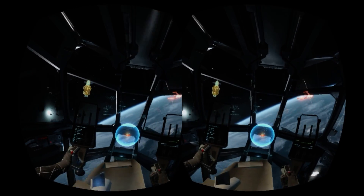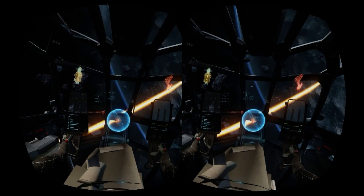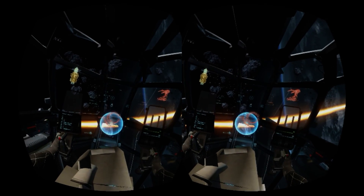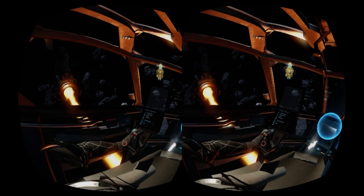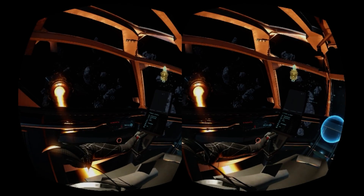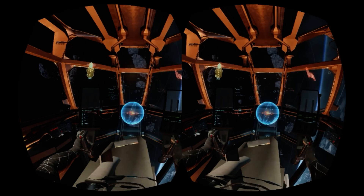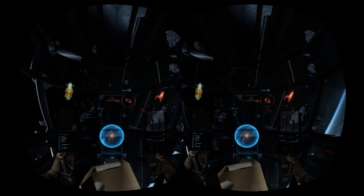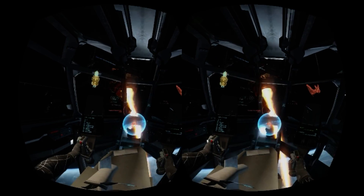Another issue I seemed to be having was with launching missiles. I would easily lock onto an enemy pressing the Y button, but to launch the missile you need to release the Y button — which seems pretty easy, but if you were also rolling the ship with the left trigger at the same time you want to fire a missile, a flare would be triggered, as the command on the controller for flare drops is left trigger and Y. This was a major annoyance when I first started to play and would usually be quite easy to fix, but Arena Commander has no options for letting you set up your own button config and you have to play with the default settings.